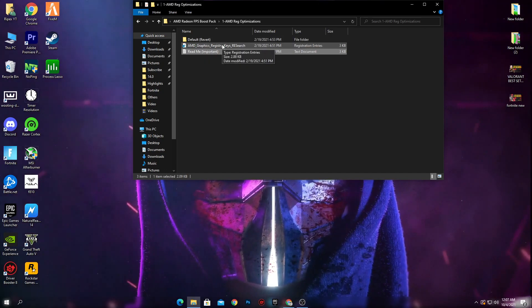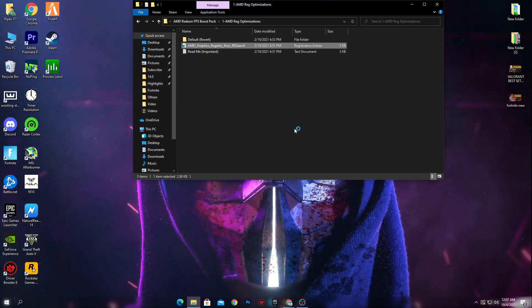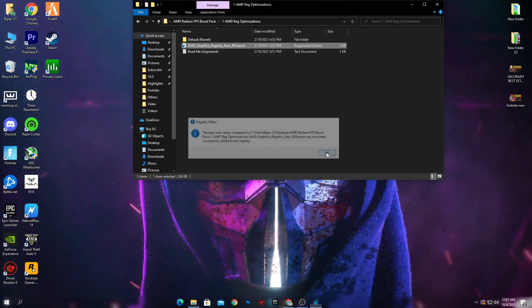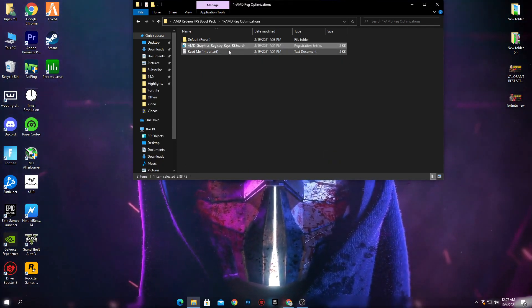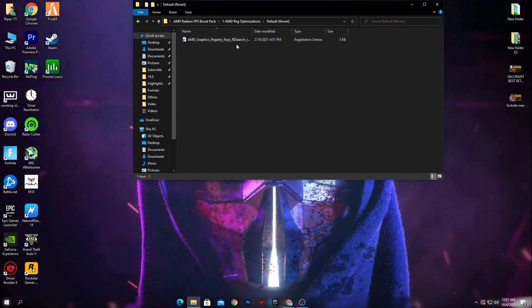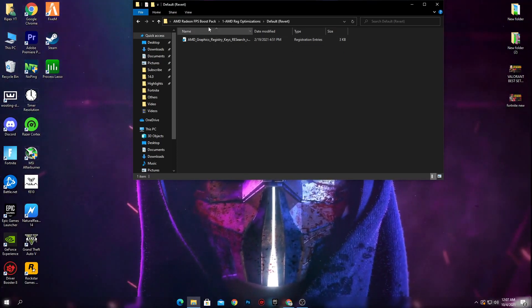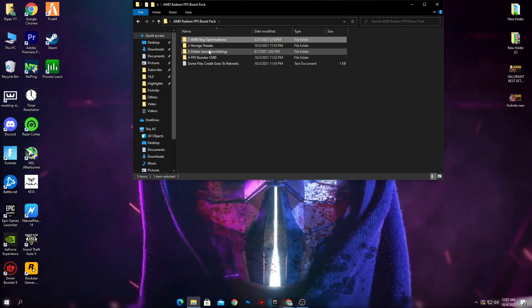To install the registry fix, simply right click on it, click the 'Merge' button, press Yes, click Yes again, and click OK. After installing this file, if you have any problems or want to revert your settings, you can easily revert back to the default or stock Windows settings. After installing the registry file, go back into the boost pack.